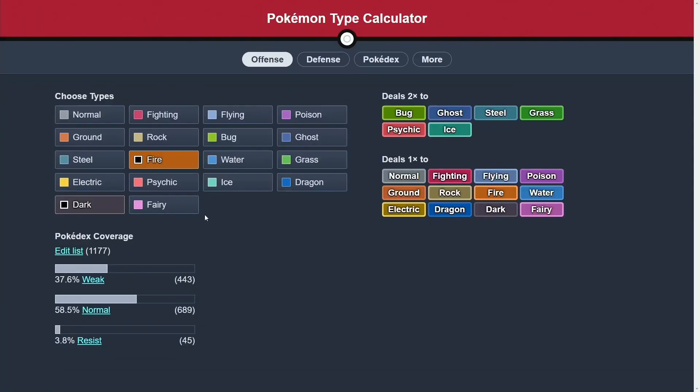Starting off with the fish, we have Dark/Fire type, which you may know quite well if you've played Gen 8 or Gen 7, because this Pokémon shares the typing of Incineroar, which offensively is actually pretty good. Not a lot of things resist the dual STAB, and you do have six super effectives to work with. Some of these are quite nice to have in Scarlet and Violet, because Grass is a very common defensive typing, and you do see a fair bit of Ghost and Psychic types in the meta also.